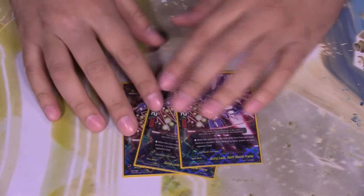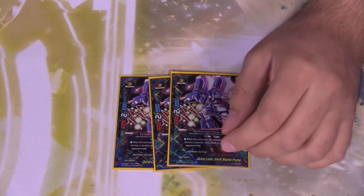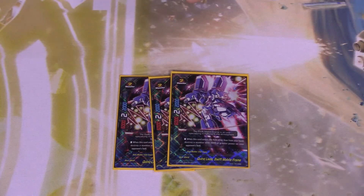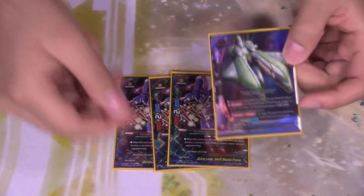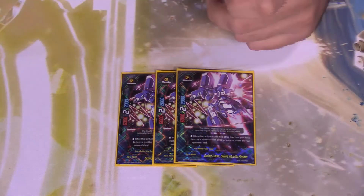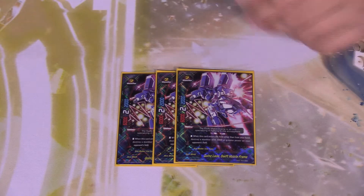Now to our size twos — the only size two of the deck. We have Quinlada Swift Mobile Frame. It's a 2-2-6. When this card enters the field other than from hand, destroy a monster with 5000 or greater power from your opponent's field. You can call it from the soul of Strategia or Veronica, or even from the buddy — counter call it during your opponent's turn during main phase or attack phase — and kill one of their cards with 5000 or more power, which is very strong. You can end plays right there.